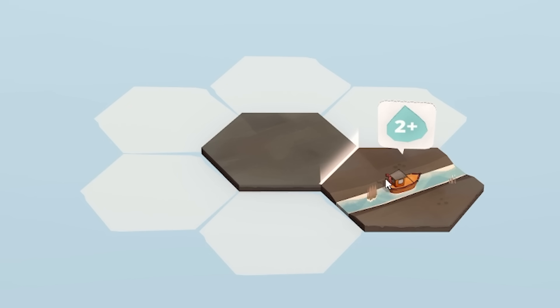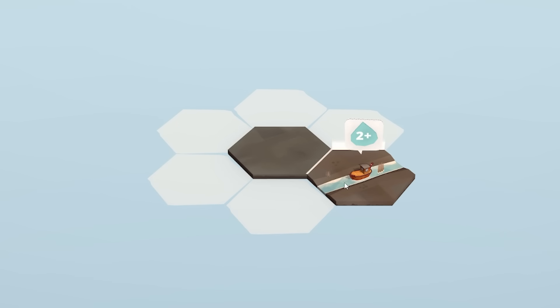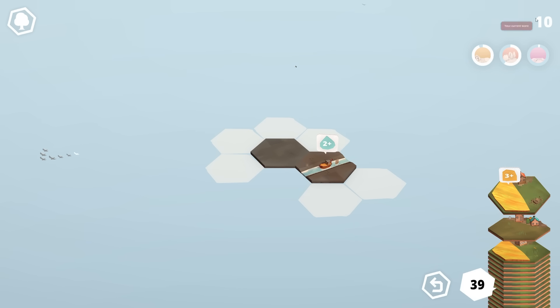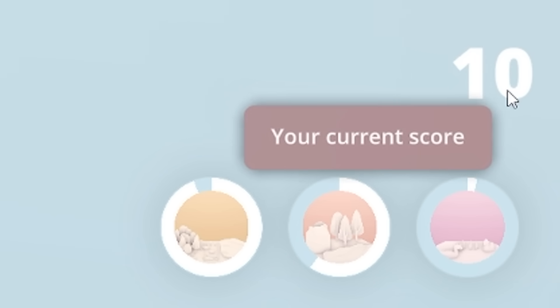This next tile has a boat in it and a river piece. Wherever we put it, you can see there's a highlighted end — that's because we've got grass on both sides, and because they match, we get points for that. Let's click that down there. We got plus 10 points because one edge was touching. Top right corner, that's our current score: 10.